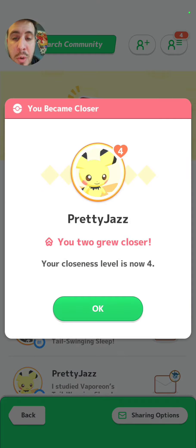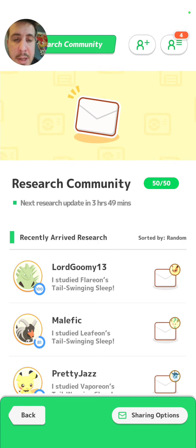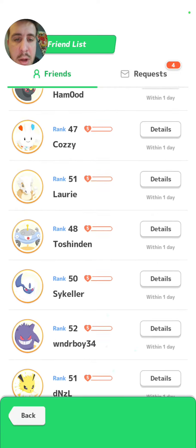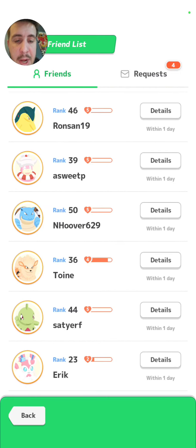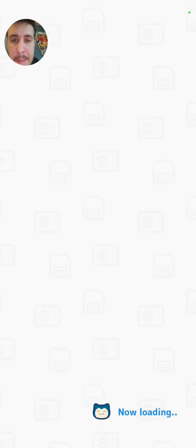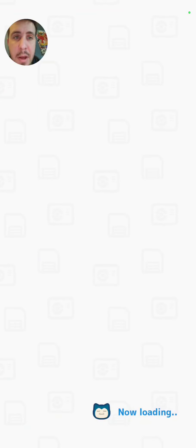We got 29 new reports here — shout out Pretty Jazz. Let's go! Got us some ingredient tickets there. Let's quickly make sure everybody is within a day. Do we have anybody within three days? Nope, everybody is within a day — that's awesome to see, super awesome to see. Let's head back and take a look at what the team is doing now.